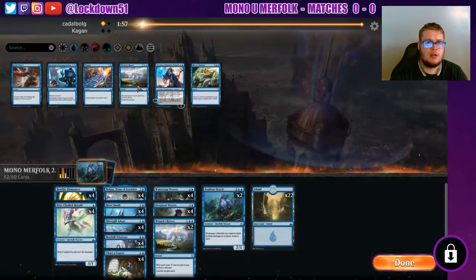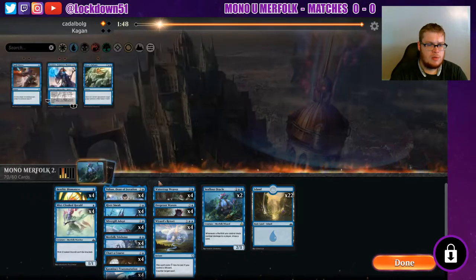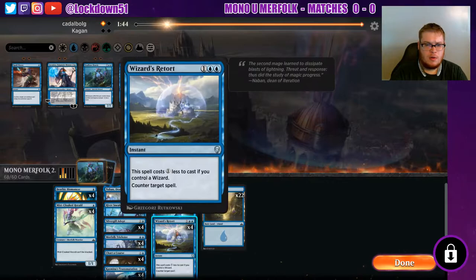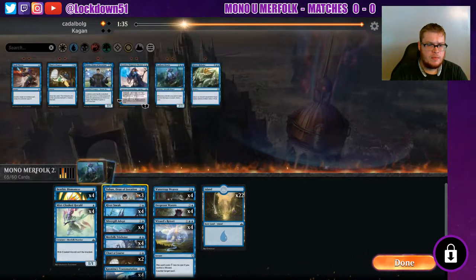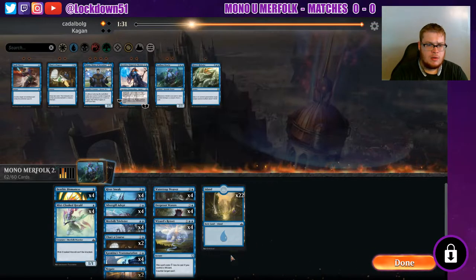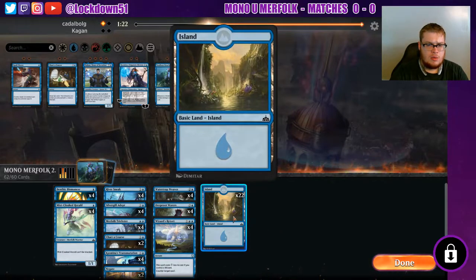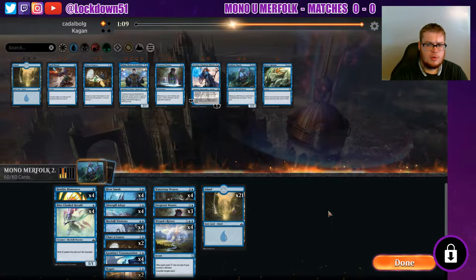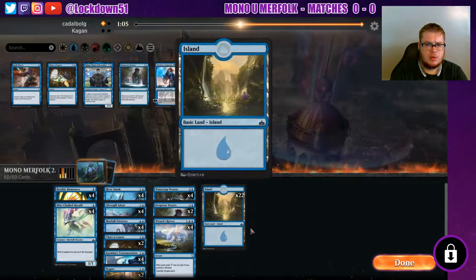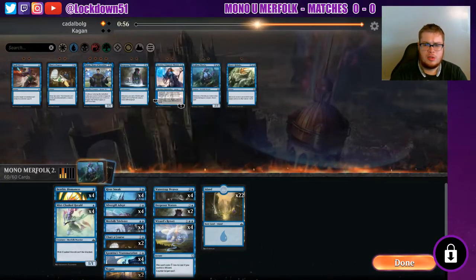Alright, we need our counterspells. Negate, Spell Pierce, Transmutation — maybe not all of them. We'll take out Spell Pierce, take out Seafloor Oracle, take out a couple Chart a Courses, take out Nabin. So we've got Kasminas to deal with the phoenixes, Negates and Retorts. We'll drop two Deeproot Waters too. Kasmina might be a good option here for this matchup, but I feel like these are the stronger choices — so we'll rock it like this.